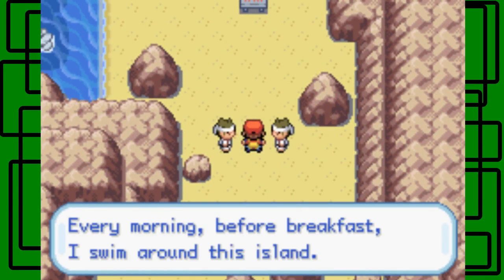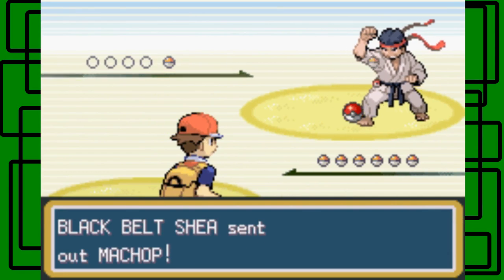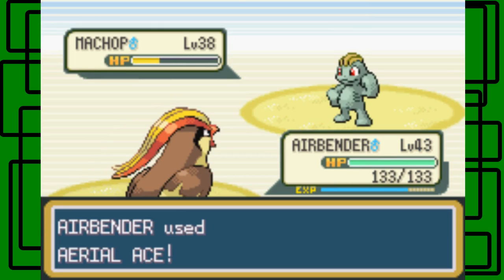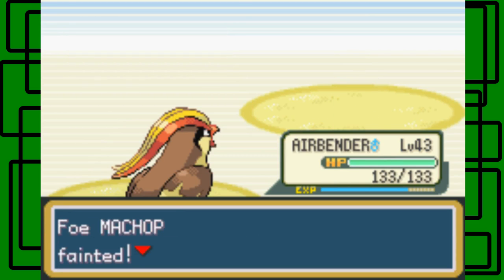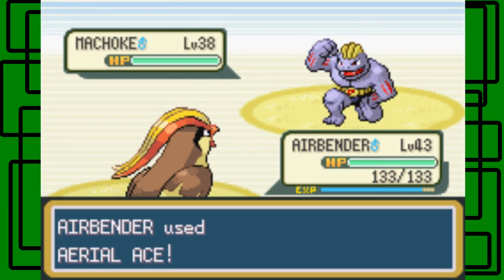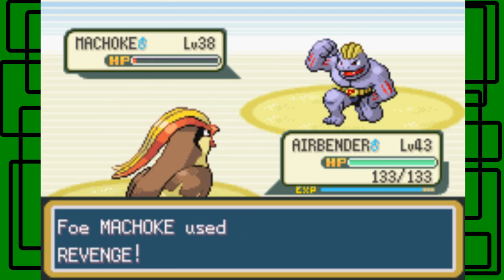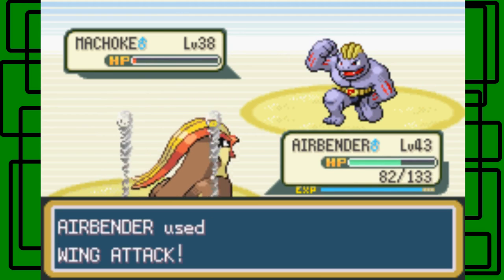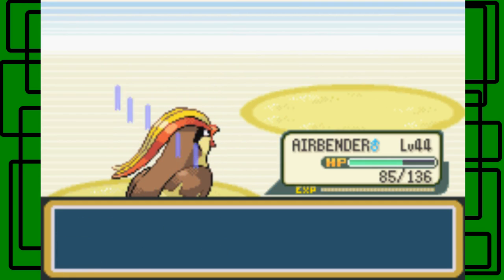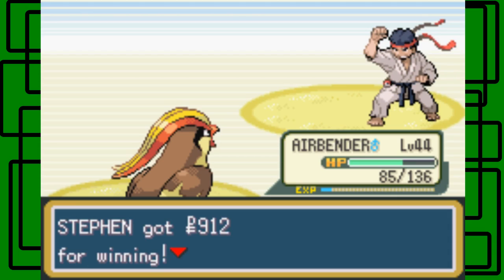There's another battle. The Black Belt says 'Every morning before breakfast I swim around this island.' That's cool. There are more Black Belts here. Let's go for Aerial Ace. There we go, nice. He also has Machop and Machoke. Let's go for another Aerial Ace. It's gonna use Revenge, so let's go for Wing Attack instead. There we go — Airbender is now level 44! Awesome. Thanks for the $9.12.